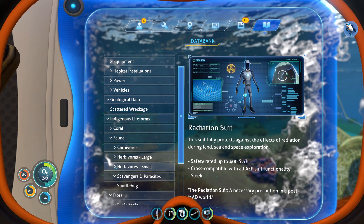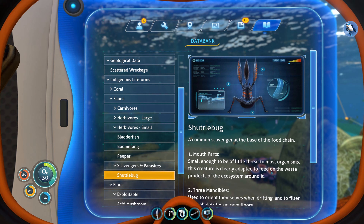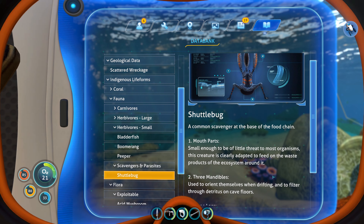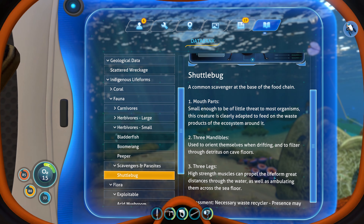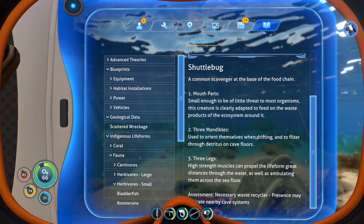So the sea glide — let's just take a look at that. All right, we need a battery, some lubricant, copper wire, and titanium. We have everything we need for that, actually! So I think we should pin that and try to work towards that instead of maybe trying to work towards the habitat builder. I think it makes sense, because using the sea glide we should hopefully be able to move around a little bit faster as well.